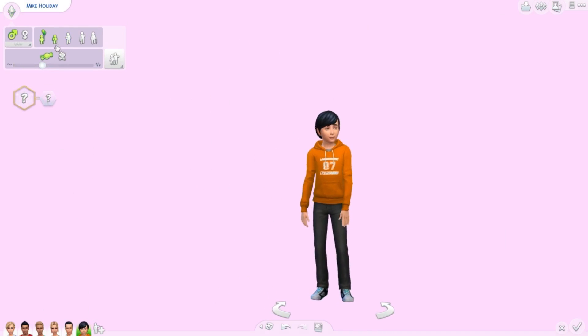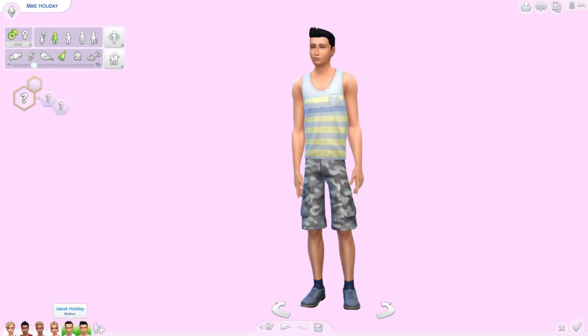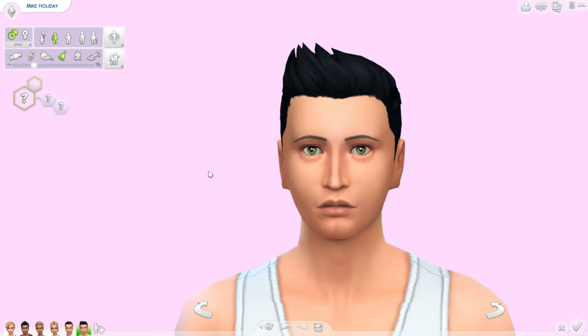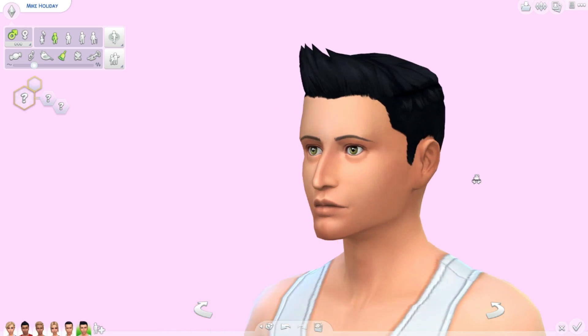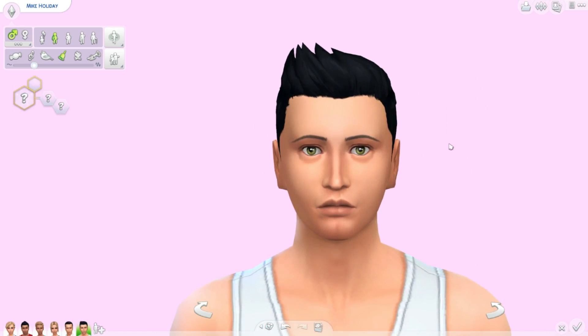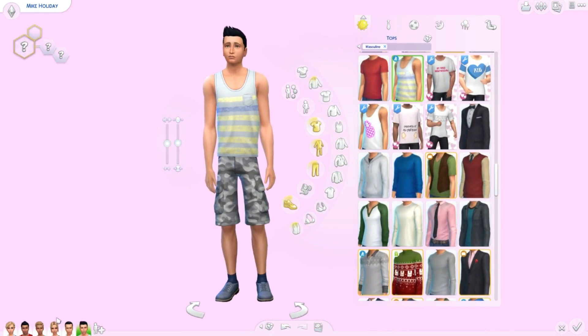Moving on to Mike as a teenager — this is kind of what I thought Jacob was going to look like. He looks like a teenager, he looks his age, looks normal. He definitely has his dad's eyes and a lot from his dad — his dad's nose and lips. He's got his dad's figure again. The only one who got her mom's figure was Latasha.